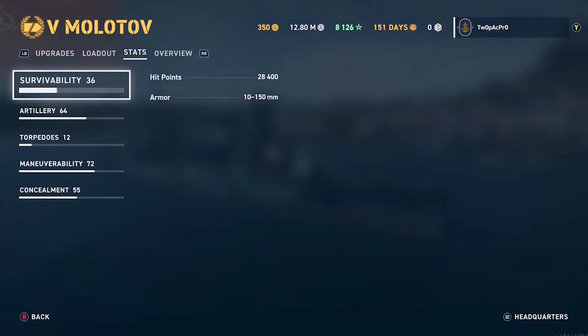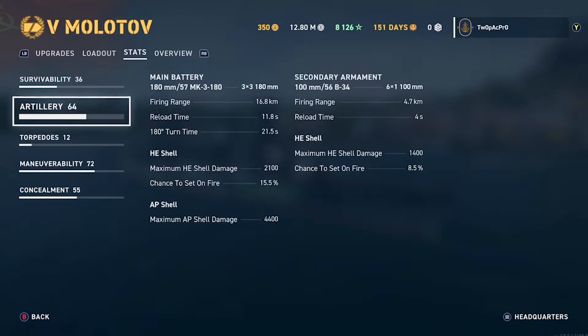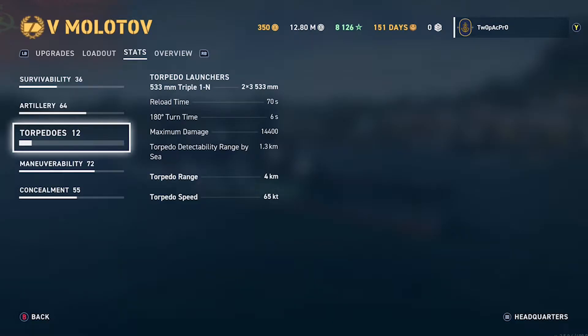The Molotov has 28,000 hit points — less than the Budjani. The armor thickness is also less than the Budjani. You do have bigger guns though — 180mm compared to 152mm on the Budjani. Range is very similar, just a little bit higher on the Budjani. The AP does around 2,100 damage, which is okay.